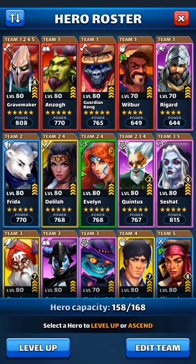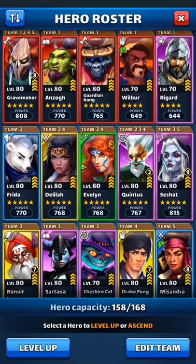I don't recommend splitting emblems between heroes on defense. You'll find that some five-star heroes get stuck around level 9–11 while others reach 20, and they just won't match up as well. Try to get every hero on defense to have emblems.